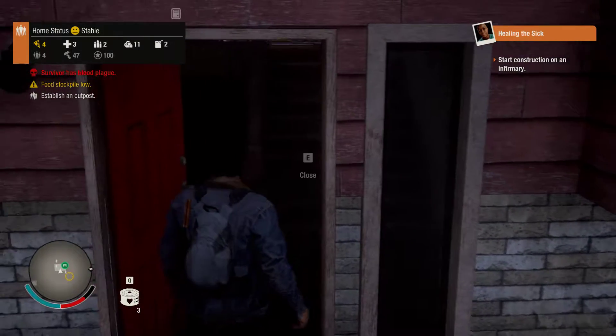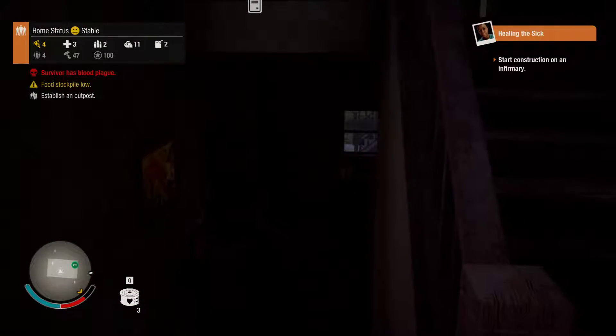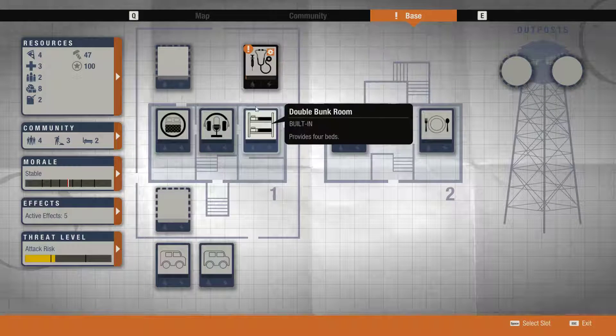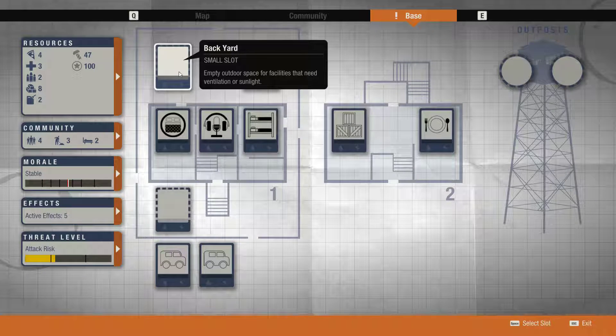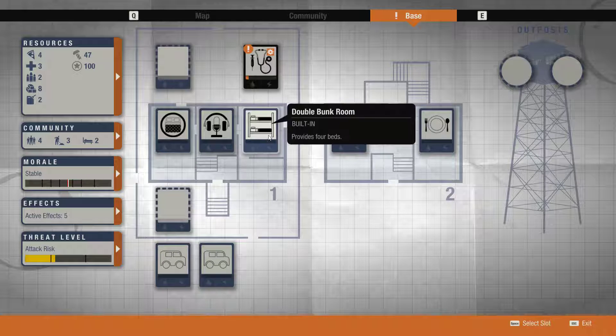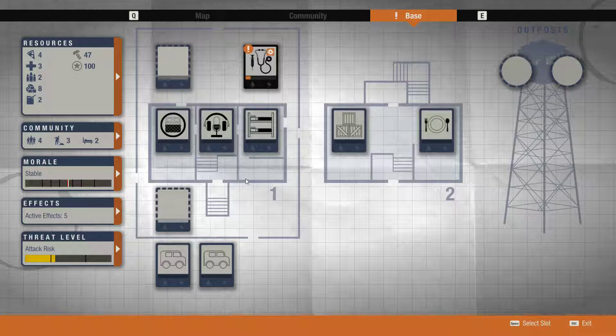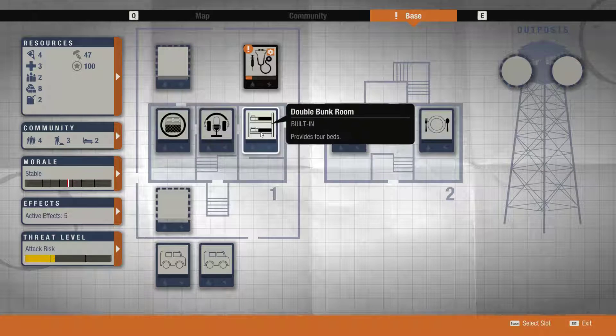Start construction on an infirmary. Do we have outdoor slots for infirmaries? Build an infirmary - that takes a minute. Would we not want the infirmary to be inside? Then I'd have to shuffle things. I don't want to get into that. Makes sense.